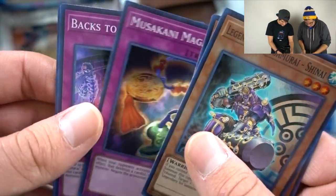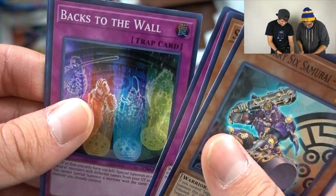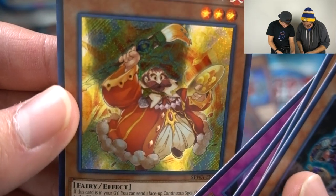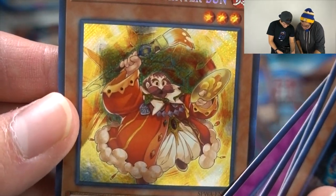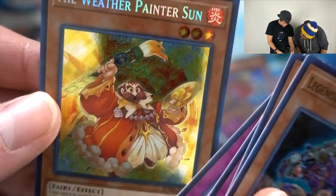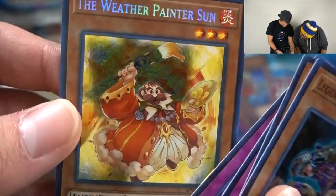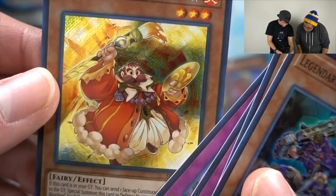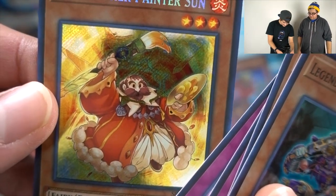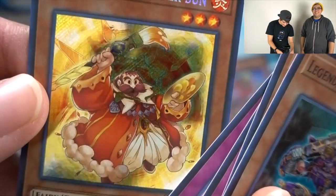Advisors — my doctor advised me not to play this game. Backs to the Wall. The Weather Painter Sun! Is this the only adult in this Weather set — the only one with facial hair? So he's the pedo of the group.